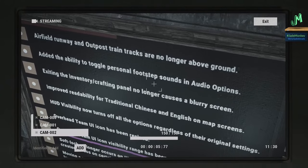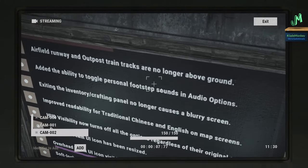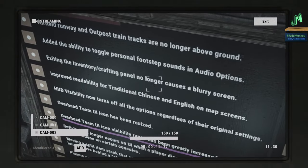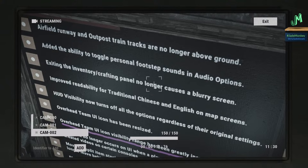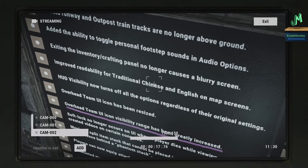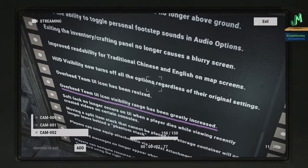Airfield runway and outpost train tracks are no longer above ground — I hope we see something like underground tunnels similar to the train system, that would be magnificent. There's also the ability to toggle personal footstep sounds in audio options so you're not freaking yourself out. Exiting the inventory and crafting panel no longer causes a blurry screen.